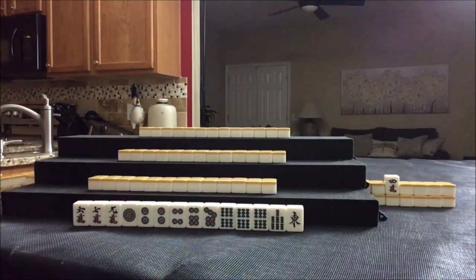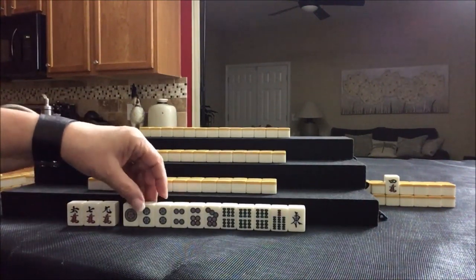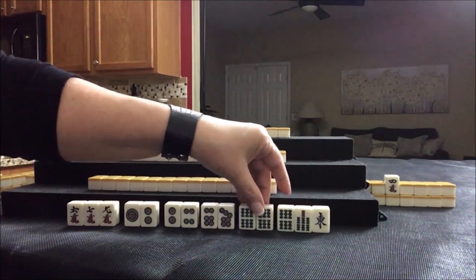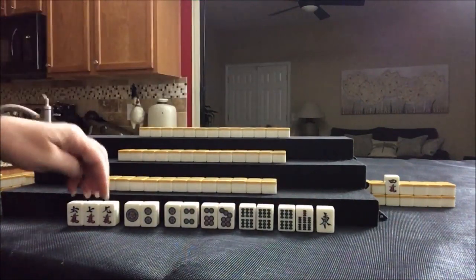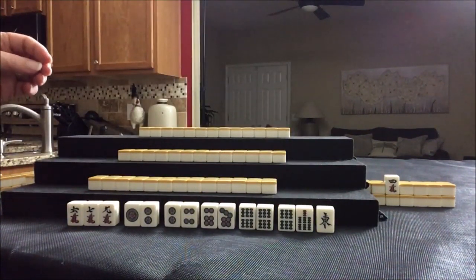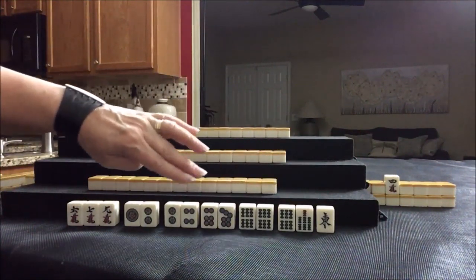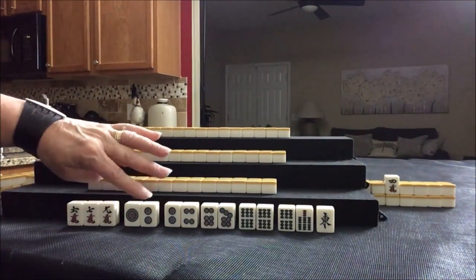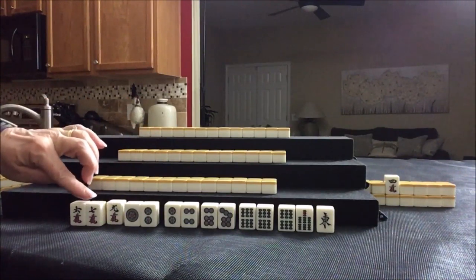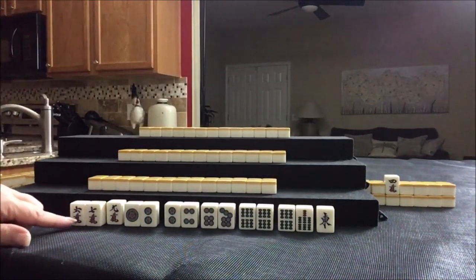Five cracks is the Dora, and we have a six. Looking at the hand, we can see sequences of six, seven, eight across all three suits — that's Mixed Triple Chi, called San Shoku Dojun.